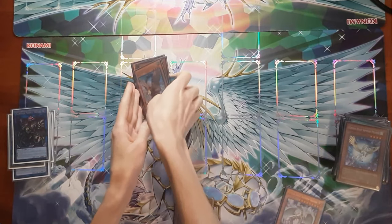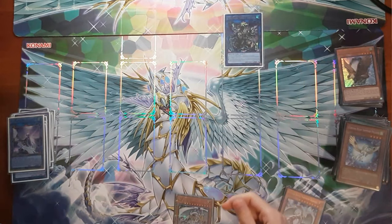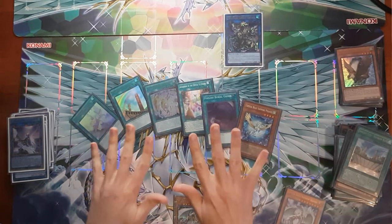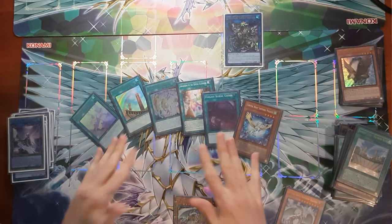Instead, go for Saryuja Skull Dread as your fifth summon. That'll get you four draws, and in a deck with the most search power in the game, you are bound to draw something good. Bond, Bridge, Heart, Awakening, Sapphire — any one of these will be enough to keep going, not to mention what combos you can assemble from the rest.